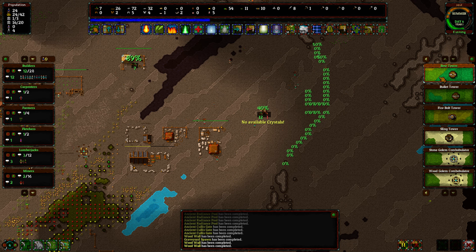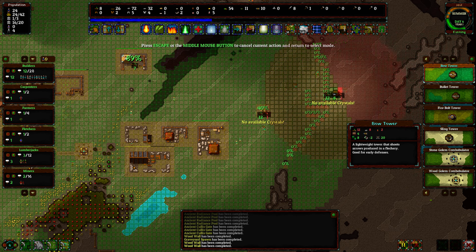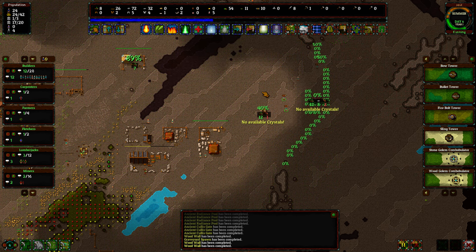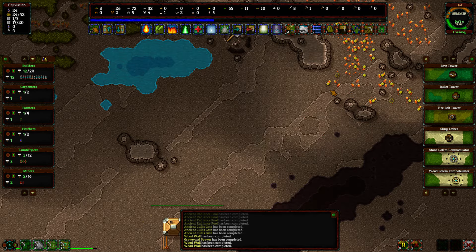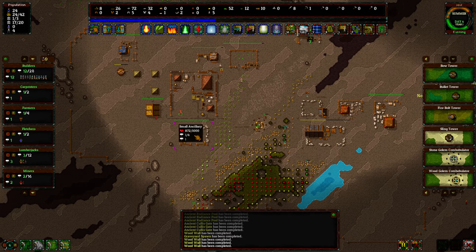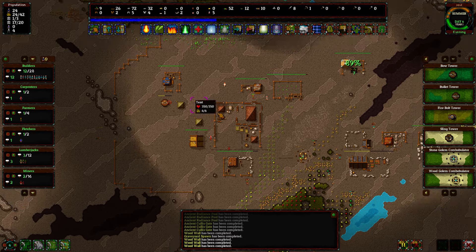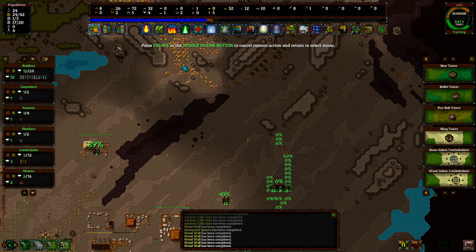I'm still a fan of the bow towers. Firebolt towers are quite nice but I don't think we're up to that point just yet — just stick with the bow towers. We need crystals, which we are set to harvest, we just need more people. But we have some god power — why don't we just pick it up? There you go. Have some crystals.